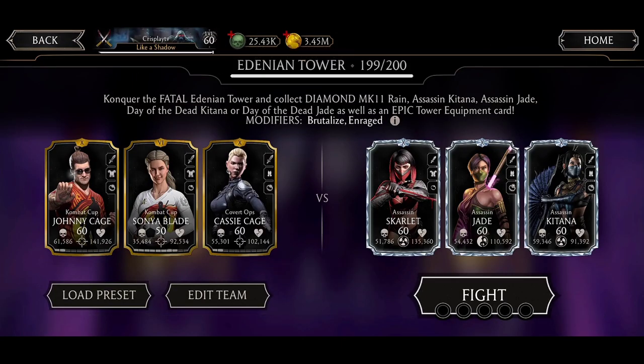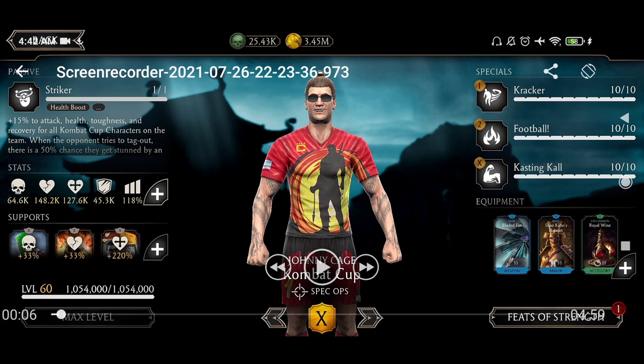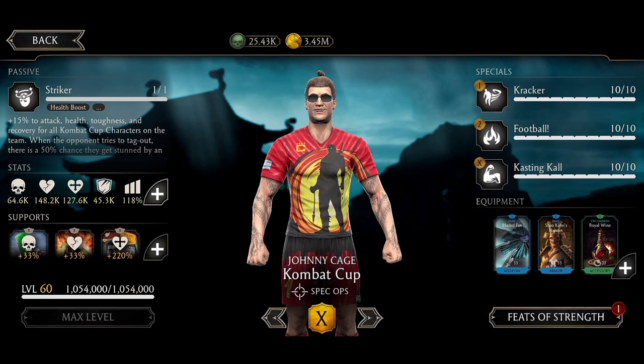Let me show you my team that I used on this map. I have the full Combat Cup team except for the Covert Ops. I used a tower gear — only a Max said uncommon — joined it to BDF to have a chance to heal on Special 1 with no block basic attack chance. Shao Kahn Howard gives some critical chance increase and health boosts. The Royal Win gives 20 more unblockable basic attack chance, a chance to get lucky on combo enders, 160 more health, and 80 damage boost.